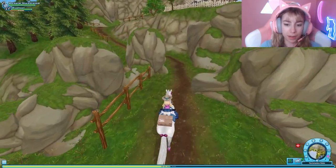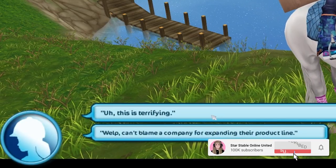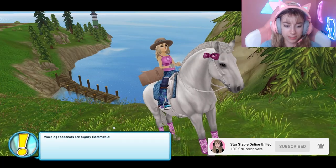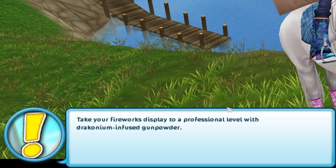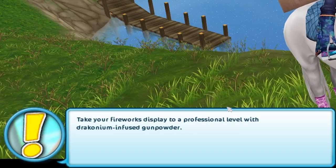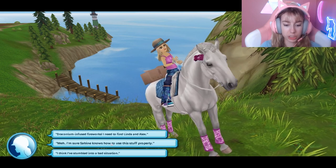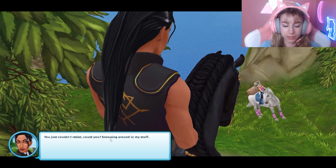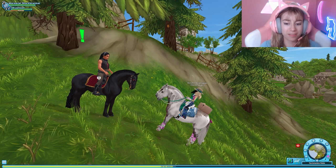Is Sabine toying with me or is she just held up? The label says Dark Core — this is terrifying. Warning: contents are highly flammable. Take your fireworks display to a professional level with draconium-infused gunpowder. Seller not responsible. I need to make sure how Sabine uses this. 'You couldn't resist, could you — snooping around in my stuff?'